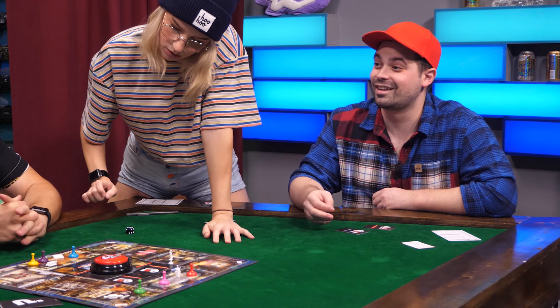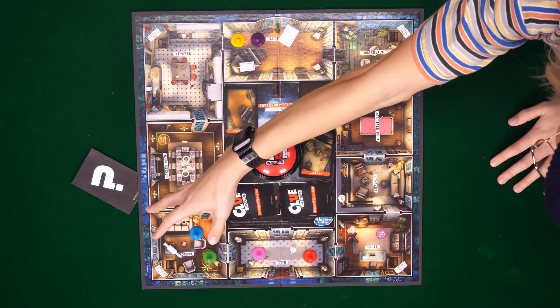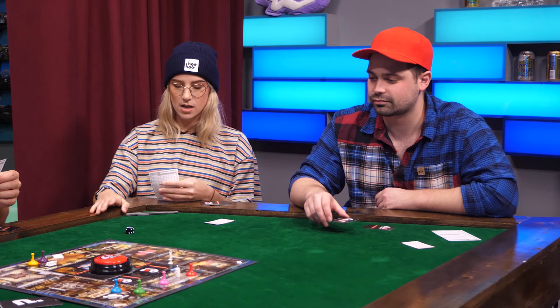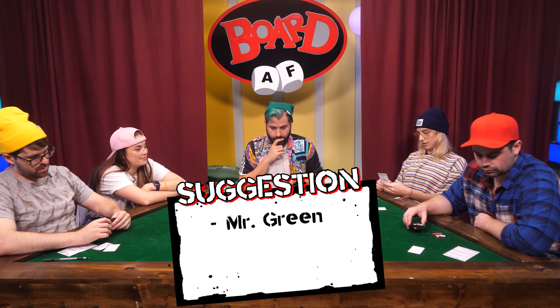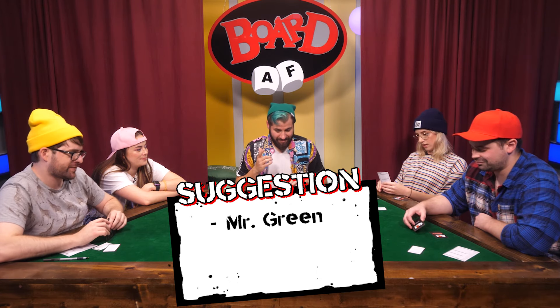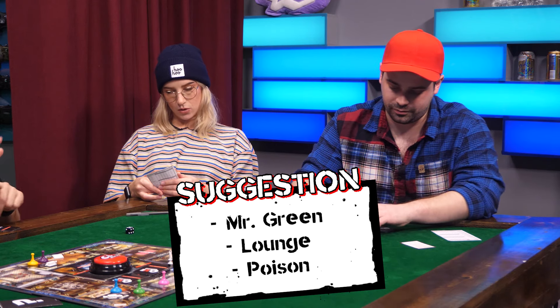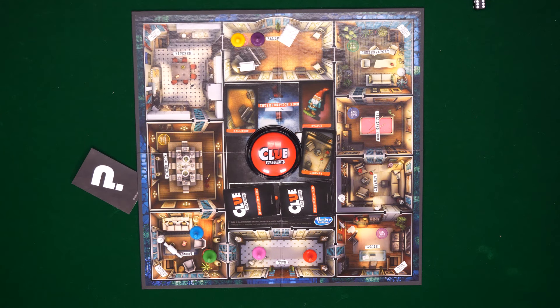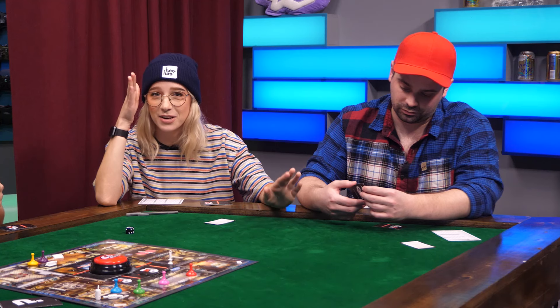What are you going to do to avenge my death? Let's try — one, two, three, four, five, six. I hate it. I'm going to suggest Mr. Green done murder — did a no-scope in the lounge with the poison. I don't have anything for you, miss. I got something for you — it's a high five. Great job, kid.